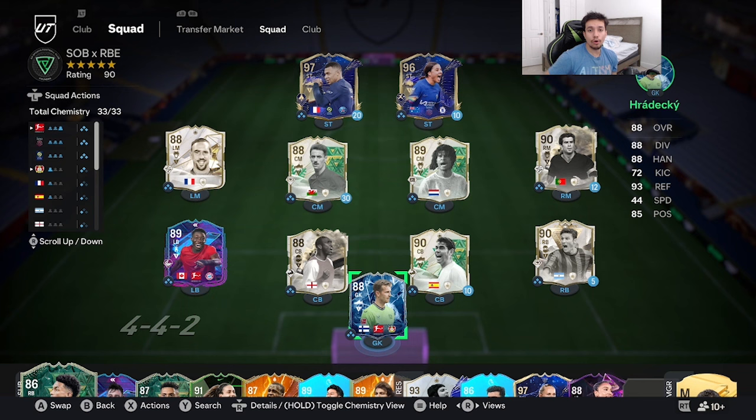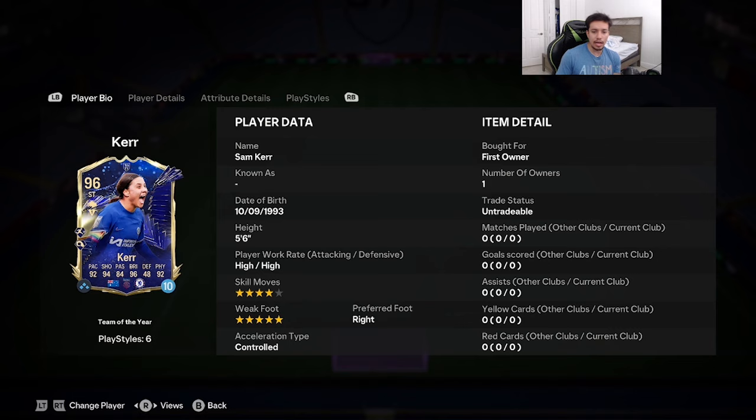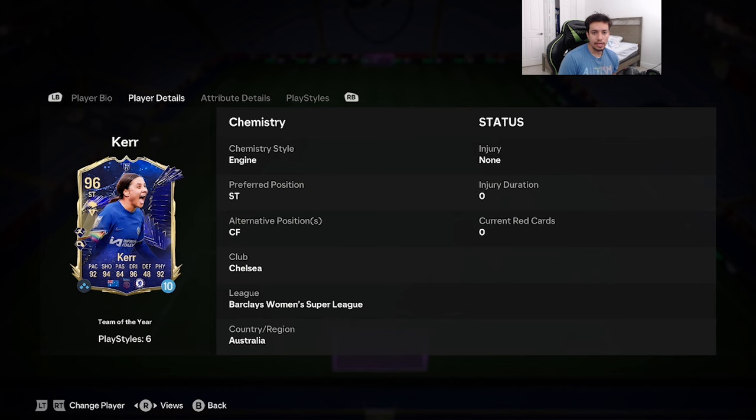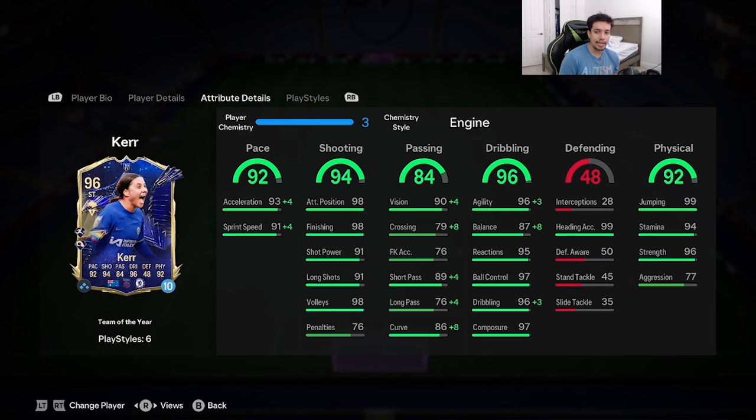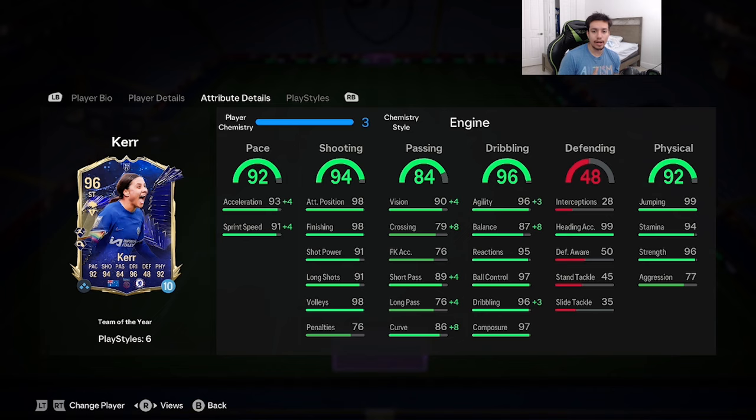Welcome to another video! Today we're going to review the 96-rated Team of the Year Sam Kerr. Looking at the card: 5'6", high/high work rates, four-star skill moves, five-star weak foot, right foot. Acceleration type is controlled. Stats: 92 pace, 94 shooting, 84 passing, 96 dribbling, 92 physicality. Play styles include Finesse on basic, Power Header on plus, Rapid on plus, Quick Step, Acrobatic, and Aerial.